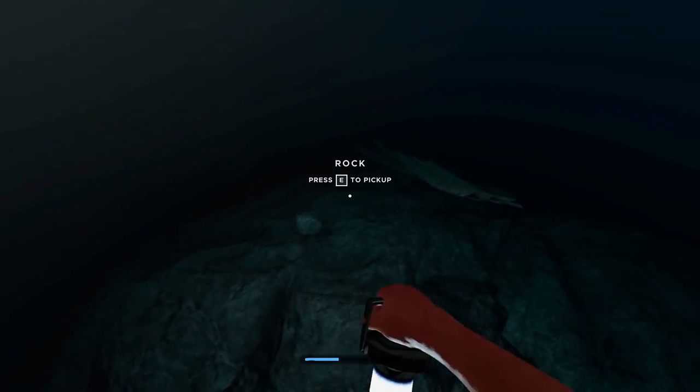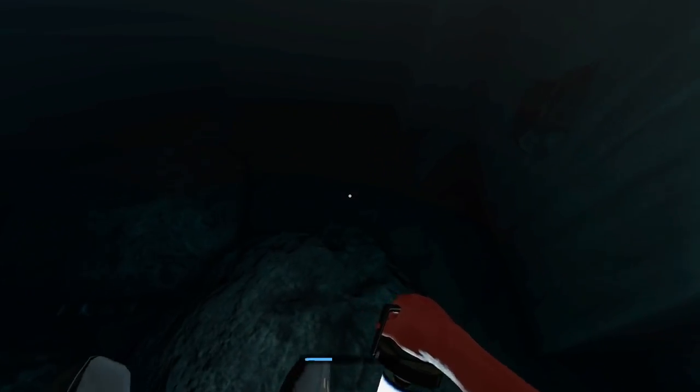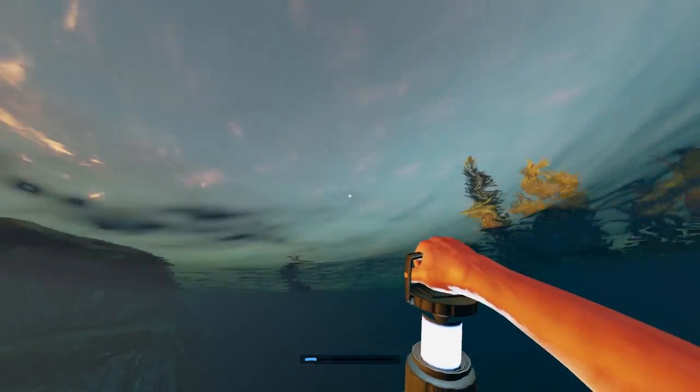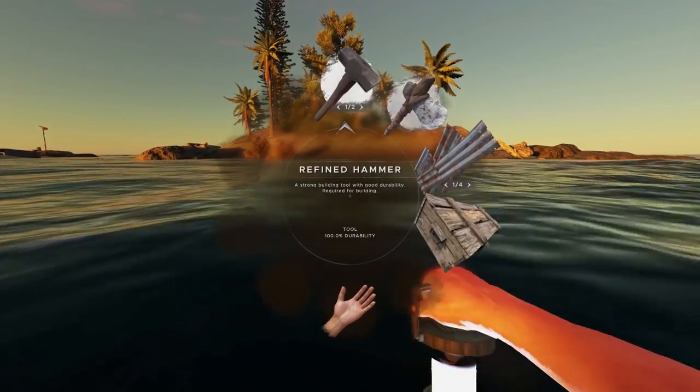I really need the extra buoyancy. Barrels! We've got exactly what I need down here — that's very convenient. Engines, more scrap — this is a gold mine. Get me out of here. There were two sharks. I can't see though. Where are the barrels? Break them. They're floating.